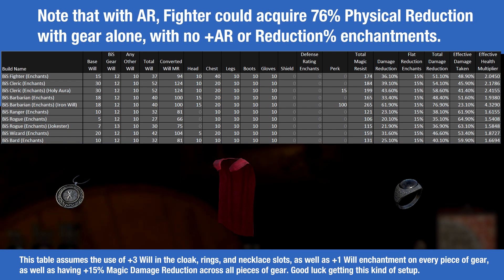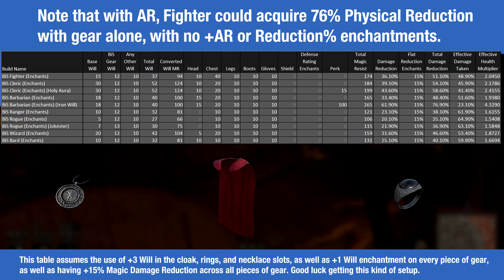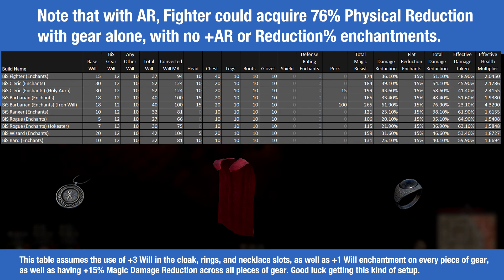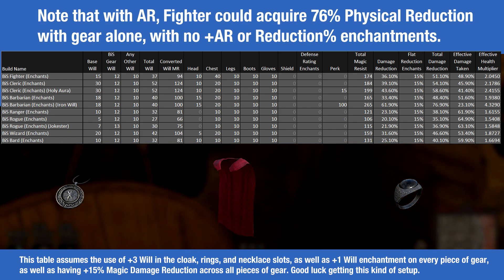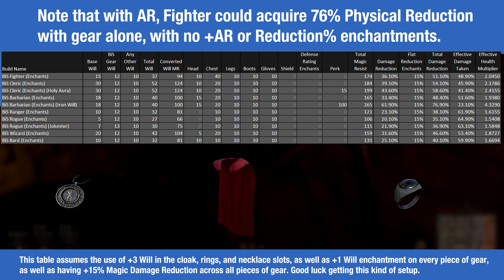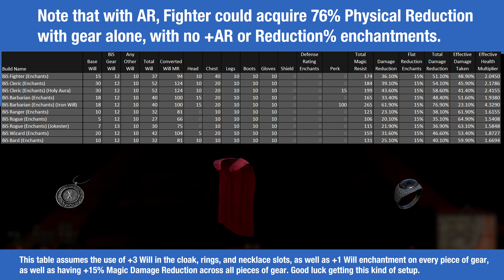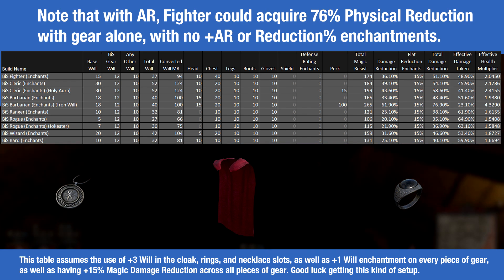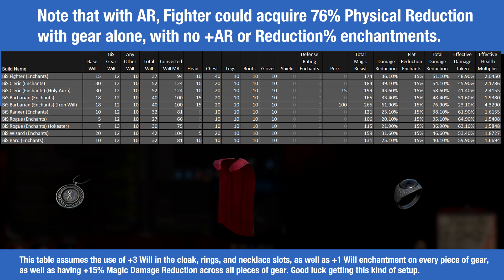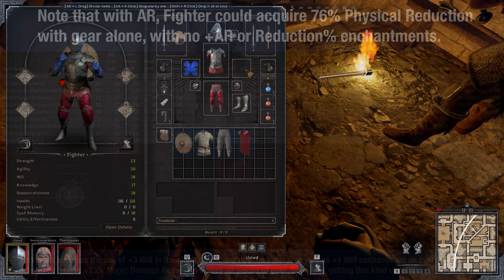For the heck of it, I also made this table. In this hypothetical scenario, the player is building specifically for magic resistance — wearing at least 3 will in each accessory slot, a 3-will cape, a plus 1 will enchantment in each equipment slot, and 15% magical damage reduction enchantments spread across their entire kit. This setup is extremely unlikely. With all of this, the best you can get is a 76% reduction Barbarian. If a cleric or wizard were to use this build, they'd do insane amounts of magical damage, but in terms of survivability, it wouldn't be worth the investment.